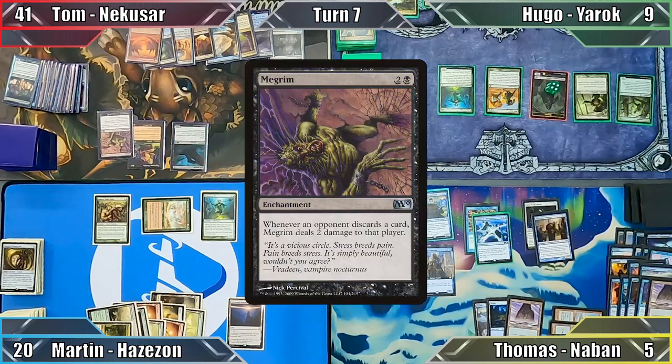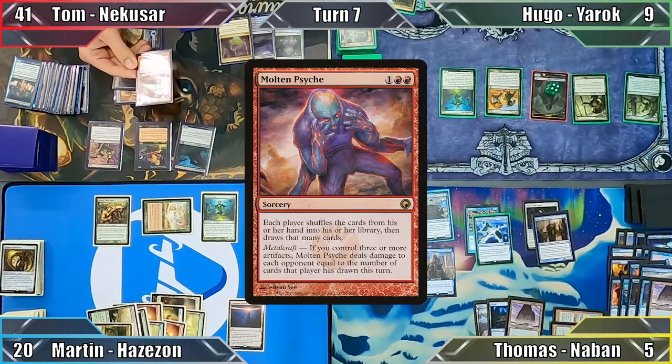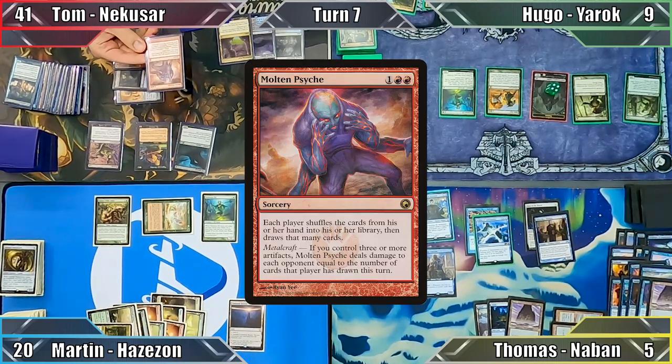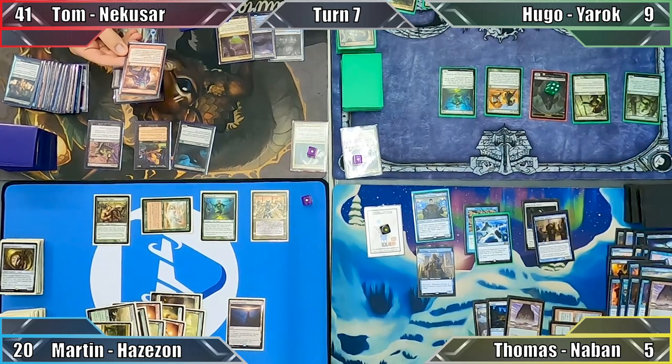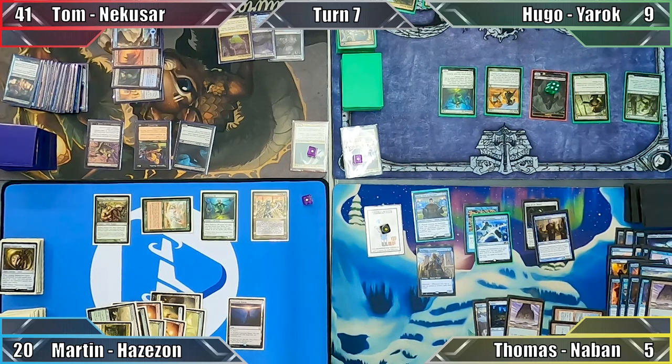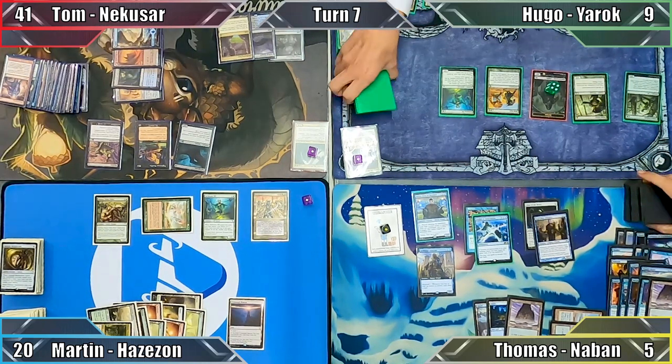Tom starts his turn by casting Megrim, causing the rest of the table to shift in their seats uncomfortably. Next, he casts Molten Psyche, forcing everybody to shuffle their hands into their libraries and draw that many new cards. This doesn't deal anybody any damage, as nobody discarded anything, but does give Tom several new cards to play with.